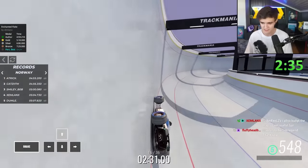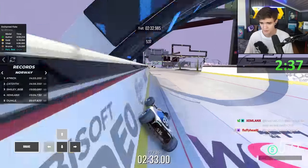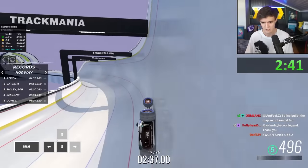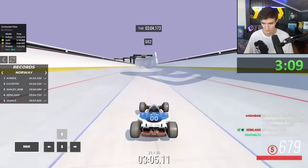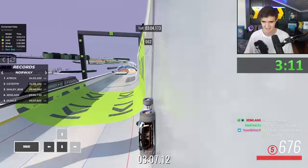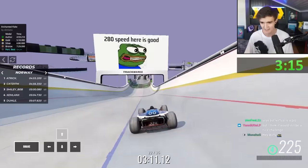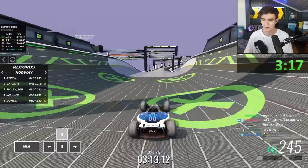Engine off means you shouldn't steer — you should really just wait on the wall. Engine off again. That was very bad. I'm missing every single entry. 280 speed here is good; I have 240.